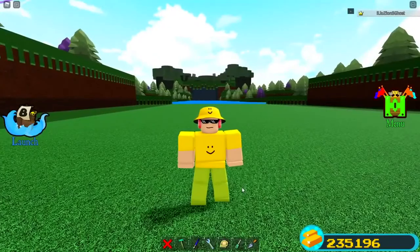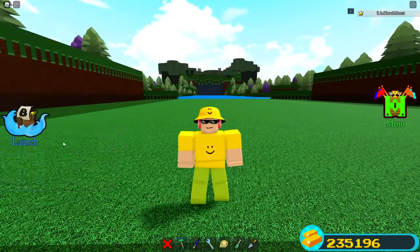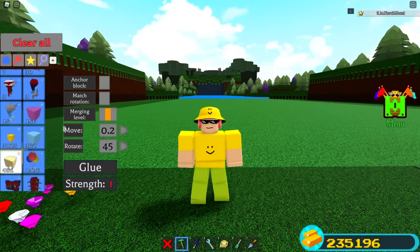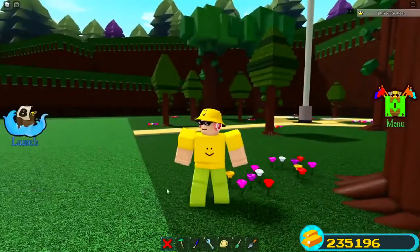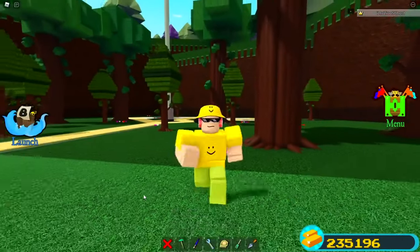So the glue block is where it's at — the lever is not really working anymore. By the way, the glue block is another name for the butter block. It used to be called the butter block and then turned into the glue block, which is why people call it both. It obviously still works very very well for these glitches.